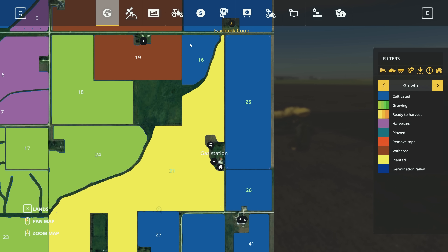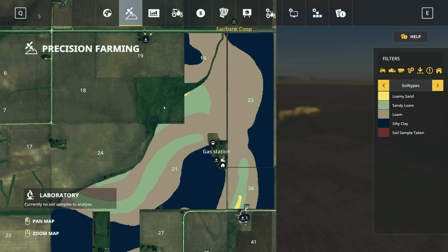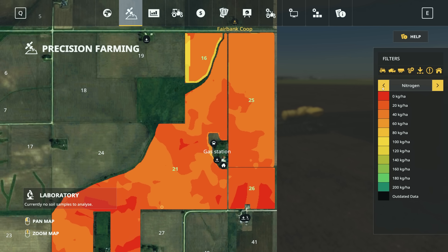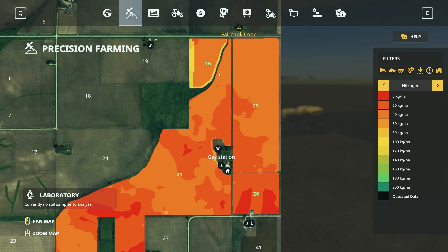We'll be putting corn into field 16, field 25, and field 26. Just a reminder — we are using precision farming in this playthrough. Soybeans don't require nitrogen, so we're not putting any down when planting here. We did start to apply some nitrogen with a little bit of slurry from our hog enclosure, but we didn't have enough to even finish our smallest field, so we're going to come back to that in the fall.